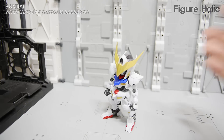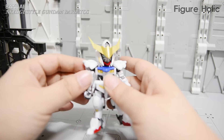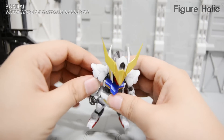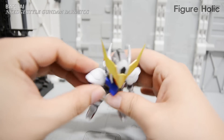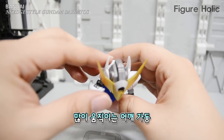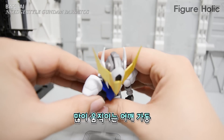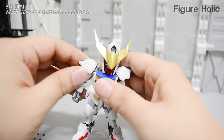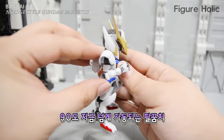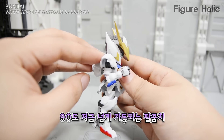다음으로 가동률을 보도록 하겠습니다. 넥스엣지의 가동률이 얼마나 되는지 살펴보겠습니다. 우선 어깨 부분부터 보도록 하죠. 예상 외로 어깨 관절이 많이 앞쪽으로 빠져나와서 어깨를 상당히 앞쪽으로 많이 뺄 수 있는 가동률을 보여주고 있고요. 팔꿈치는 약 90도를 넘기는 가동도 확인할 수 있습니다.